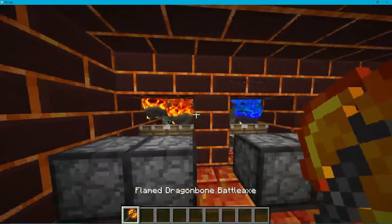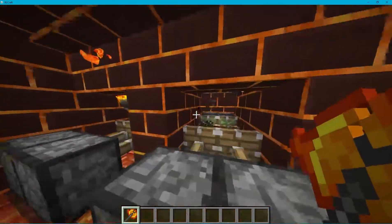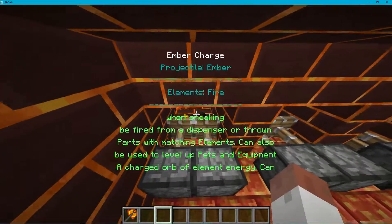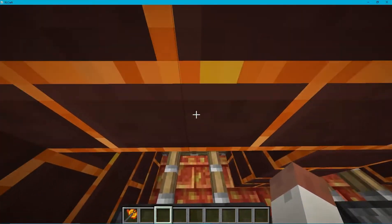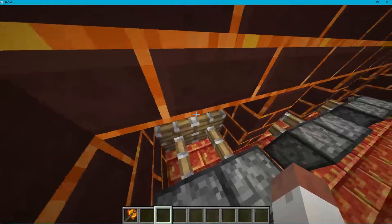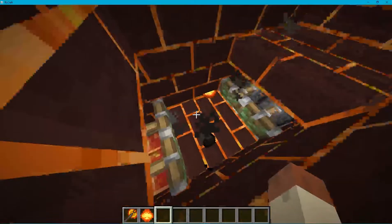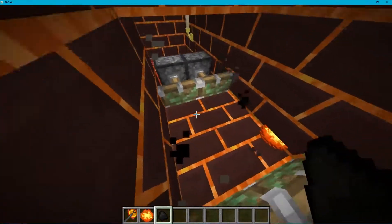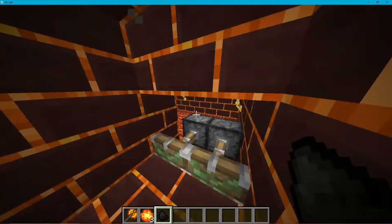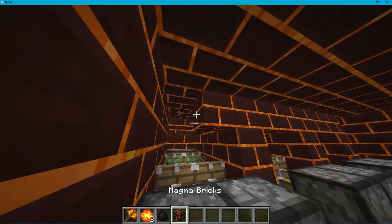And then yeah, that's basically it. You can walk up and grab the stuff. You can grab all the items - you can see them everywhere. Gotta be careful about that. But how the fuck did I do that? All right, so I got teleported into the fire. Nothing new here, I guess.